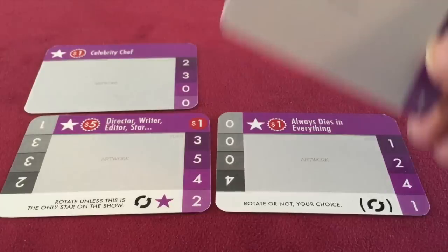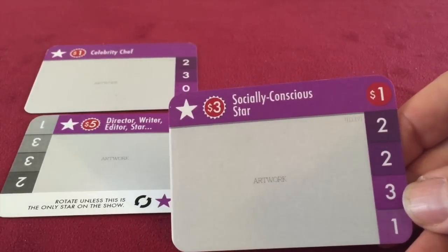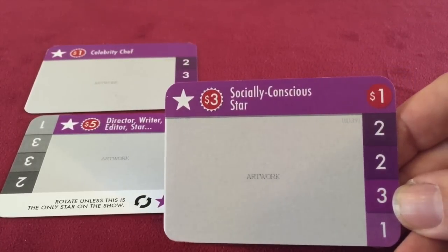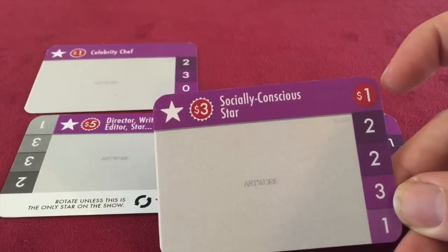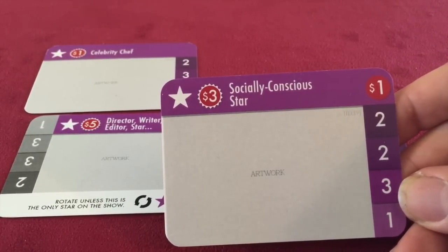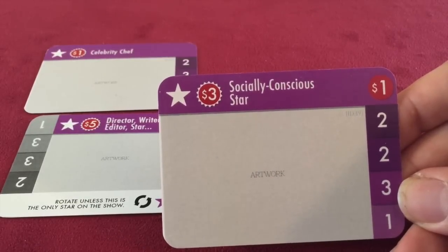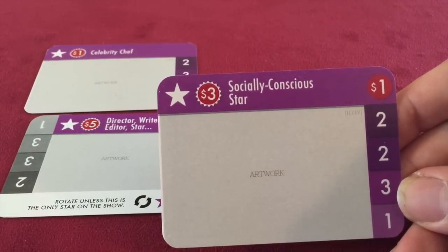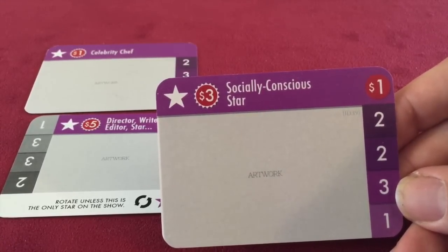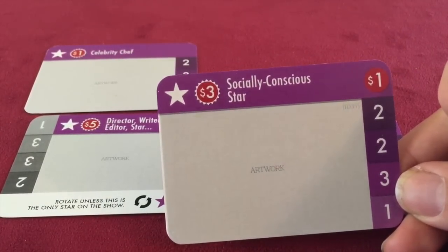The socially conscious star is similar to the celebrity chef. She costs a little bit more money and she's actually good in the third season, as opposed to the celebrity chef who tends to fizzle out. You'll notice there's a one dollar icon in the upper right hand corner — that's upkeep. Just like some shows, you have to pay upkeep on the socially conscious star as well. She's going to cost you one dollar at the end of each season once she's on a show, plus the three dollars to sign her. Importantly, you do not have to pay upkeep costs for stars in your green room.